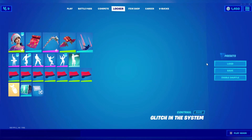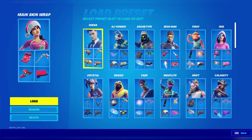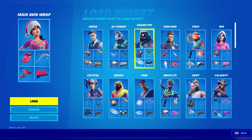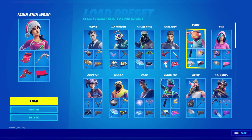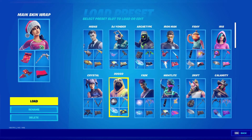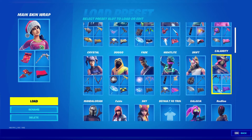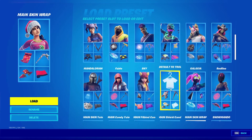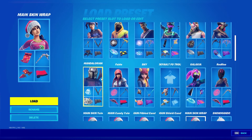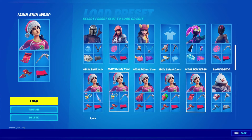Let's start with all my presets. I got a bunch of different skins. I like starting off with Midas, DJ Onder, Archetype, Iron Man, Fishy, Iris, Crystal, Doggo, Fade, Nightlight, Drift, Calamity, Redline, Galaxia, and then default for trolling, Sky, Fable, Mandalorian, Snow Mando — and then these are all my main skins.